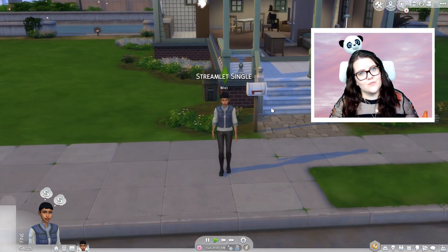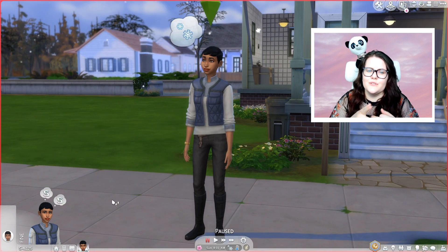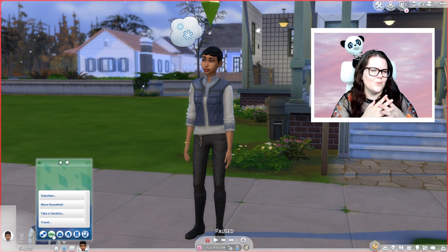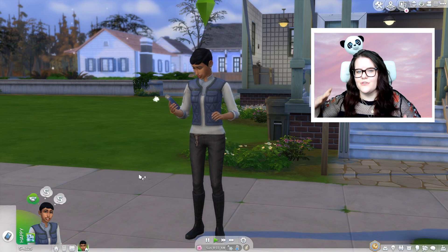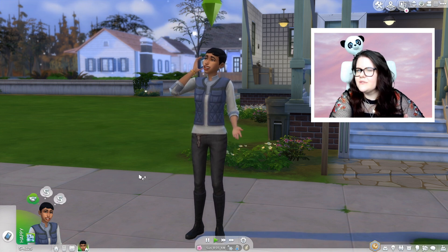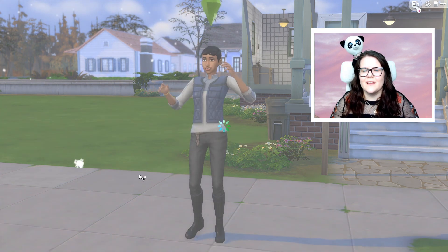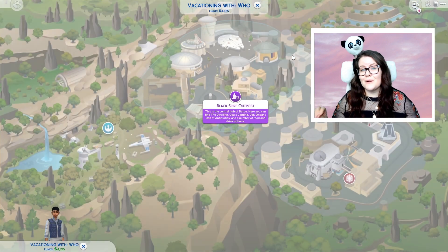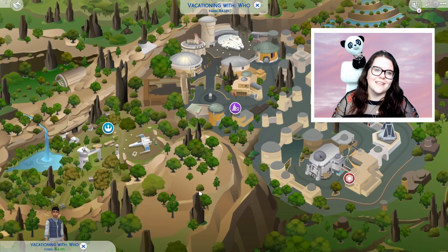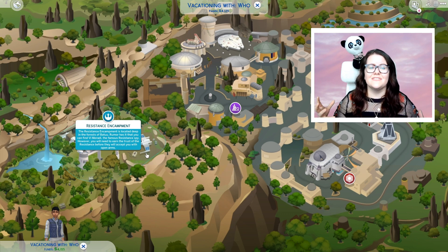One of the biggest disappointments in this pack is the world overall. First of all, to get to the world, you have to go to the 'take a vacation' menu on your Sim's phone — which is weird because it's listed alongside Salvadorada and Granite Falls, but in those places you actually choose a number of days to go. When you go to Batuu you can stay as long as you want, which is just strange. This is also an exact replica of Disney's Galaxy's Edge, and it just feels like a giant ad for a theme park. It doesn't feel like a Sims world — it doesn't feel like the team got to put any creativity in because they were just building something that already exists.